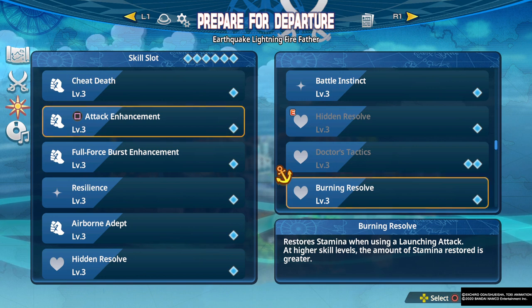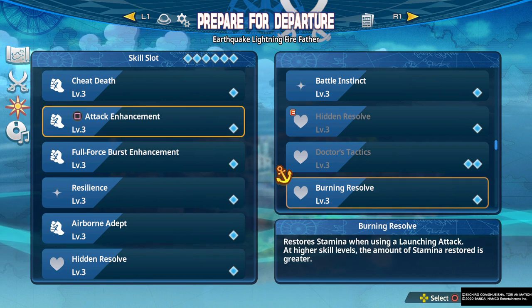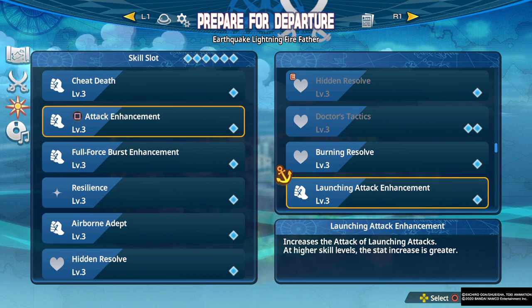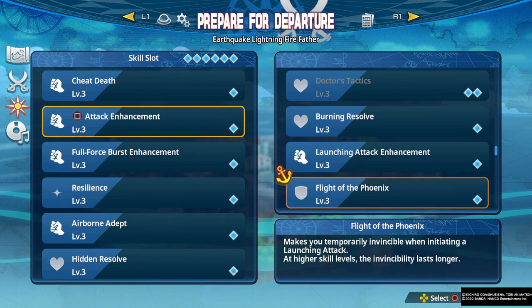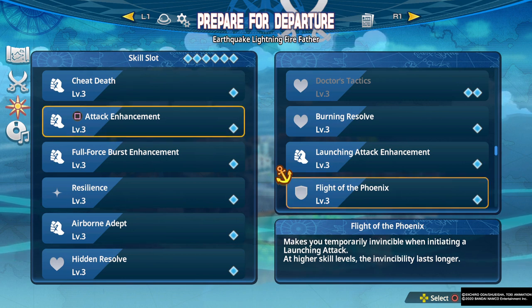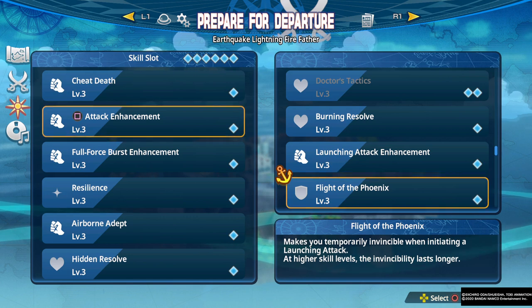Restore Stamina When Using a Launching Attack is really pointless in my opinion — you're going to rarely use launching attacks. Launching Attack Enhancement increases the attack of launching attacks; the modifier is decent at 1.3, but you just don't use them enough. Flight of the Phoenix makes you temporarily invincible when initiating a launching attack, but once again you don't use launching attacks enough to justify it.